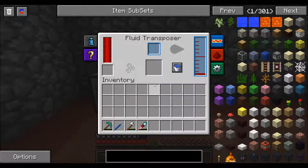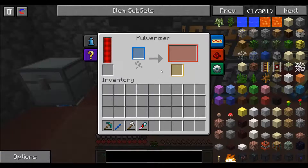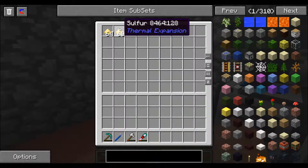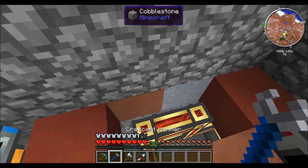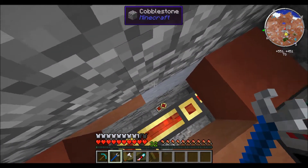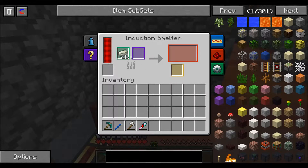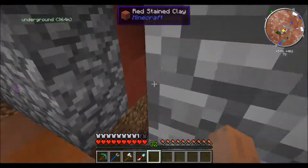Over here are just my machines and such. This is the excess from the pulverizer — you get sulfur when you pulverize coal. This is just a little charging bench right here, and I also have my energy cells. And this is my induction smelter. That's what I've kind of done so far.